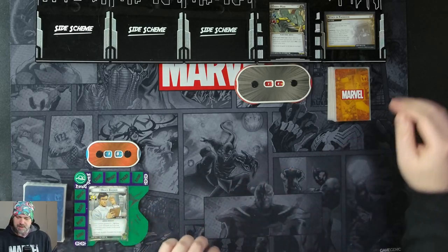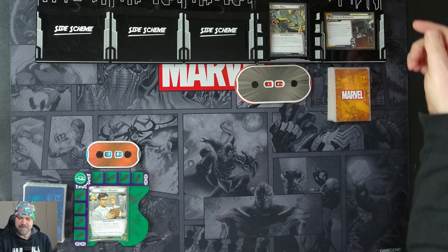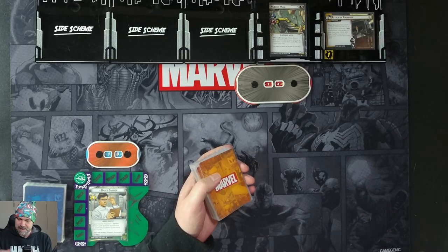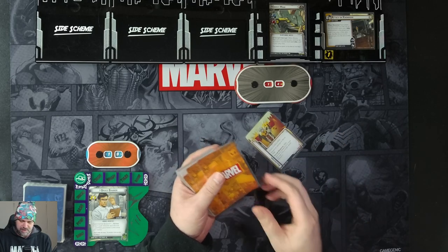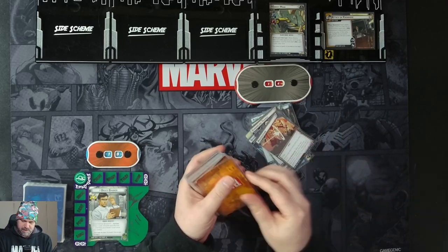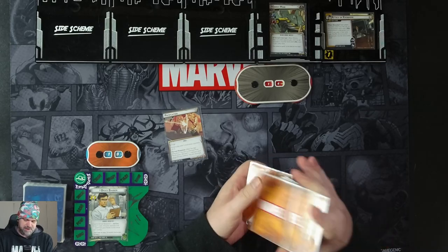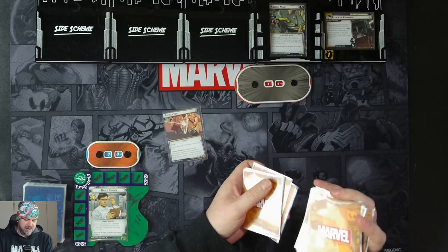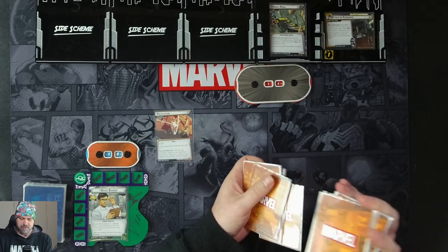Let's go through our setup. We have Attack on Nowhere — there's nothing to set up on 1A so we'll go straight to 1B. Threats out at 6, comes in with one threat and goes up one threat at the start of each villain phase. When revealed, each player discards cards from the top of the encounter deck until a spell environment is discarded and puts it into play in their play area, then shuffles the encounter discard pile into the encounter deck. We get Pacification, which comes in with Surge, but because we put it into play the Surge doesn't happen — it only happens when revealed. It enters with three invocation counters.